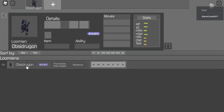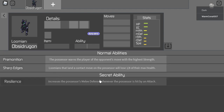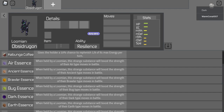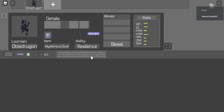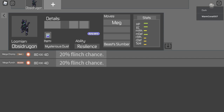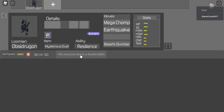So Obsidragon is pure Ancient type. We're gonna run the secret ability Resilience - melee defense increases when you get hit. For the item, I want to run Dust because we're gonna have Beast Slumber on here, so if we are asleep it means we can wake up. Everyone obviously gets Primal Slash for STAB, but I want to build it around coverage, so I want to give it Mega Chomp and Earthquake.